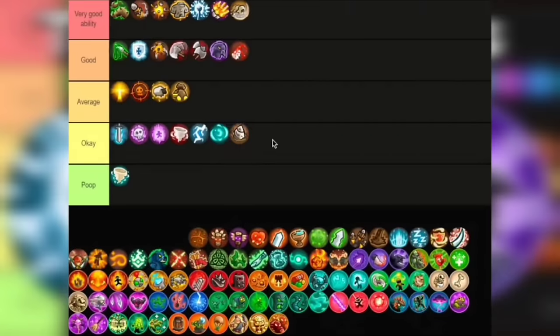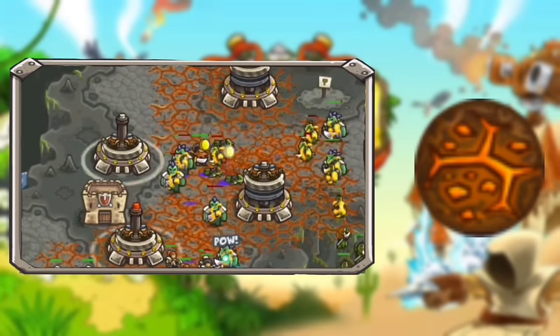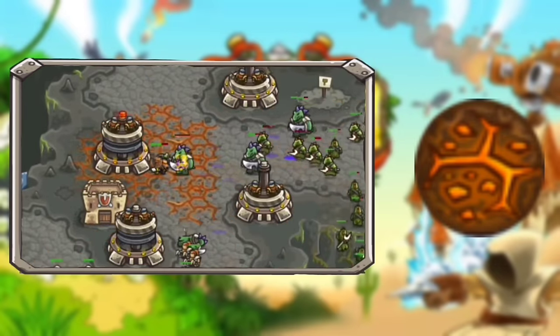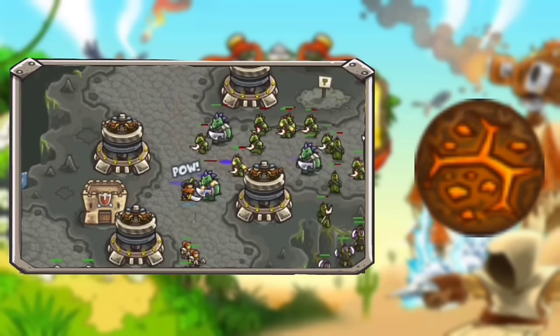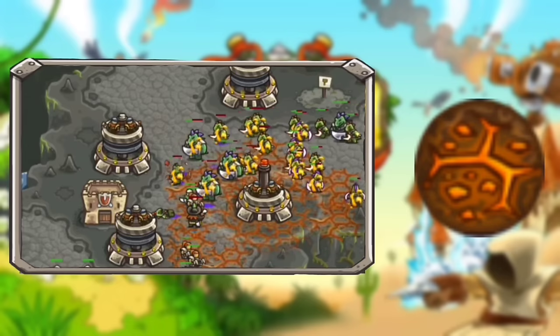Next is the ability I like way better: the Furnace Blast. A very, very, very amazing ability, especially for crowds. Wolves, spiders, or those weaker enemies will stand no chance against this ability. It's a bit pricey, costing you around 800 gold to max out, but it's worth it — it's amazing. Going to Very Good tier. I don't care.